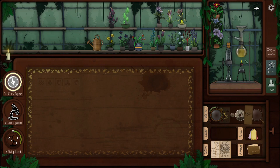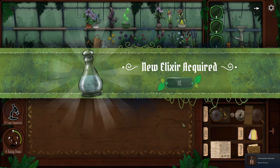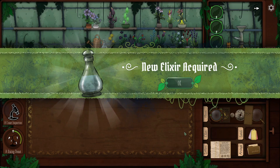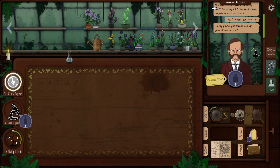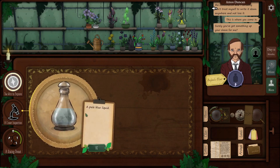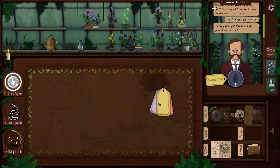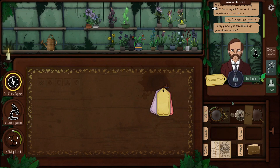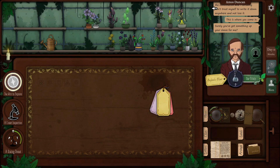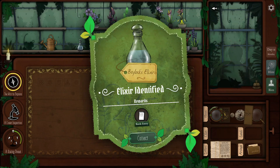We got it! We got an achievement — Master Brewer! I don't know about the 'master' part, but I brewed something — it was my first thing, I wouldn't go so far as to say master. Where is it? A pale blue liquid — so we don't really even know what it is. I'm just going to put the label on it so he won't know that we don't know — that's how a real merchandiser does it. Let's use it.